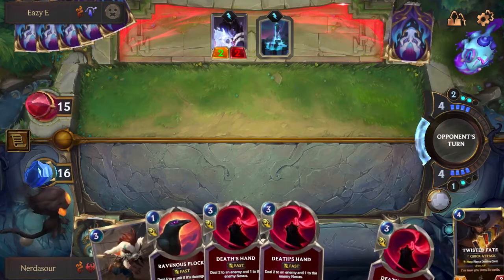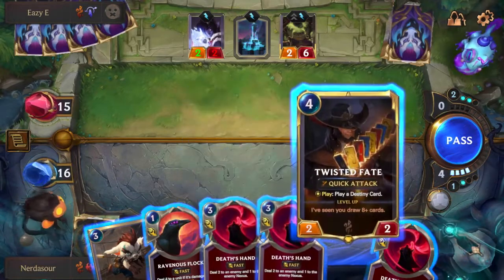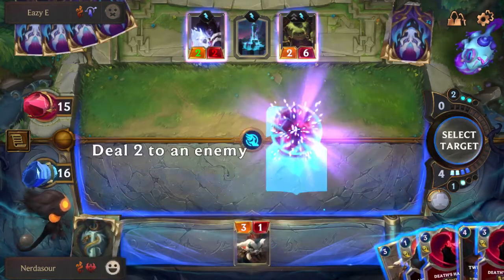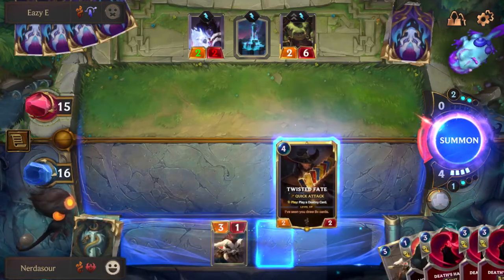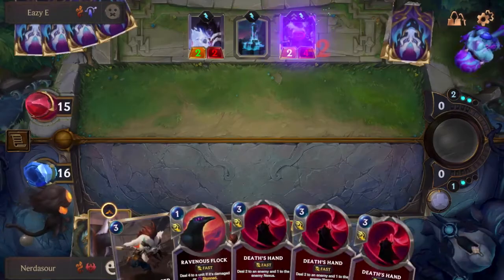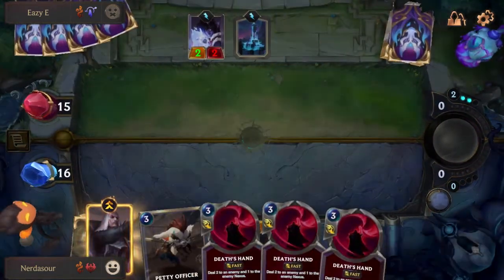One thing to always think about when playing against Tahm Kench: if your opponent steals something with Tahm Kench and you kill him, you get it back. I decide to go for an interesting play — I use TF's gold card to deal two to the Tahm Kench, putting it within Ravenous Flock range this turn. If he has a heal, I can kill it next turn with the three Death's Hands in my hand. Even if he heals, it still dies trying to steal TF — that was probably the most flexible and powerful play.